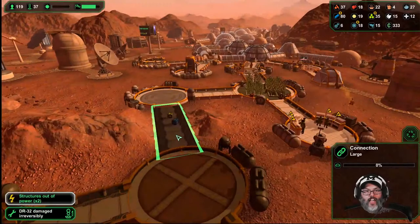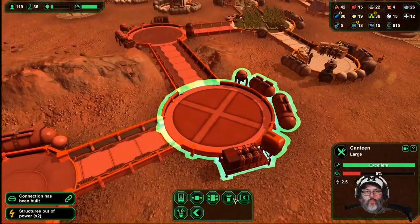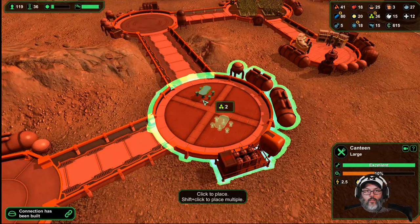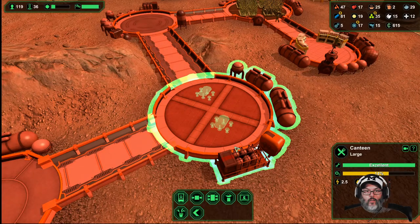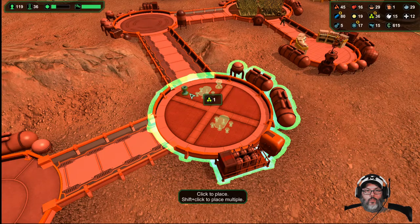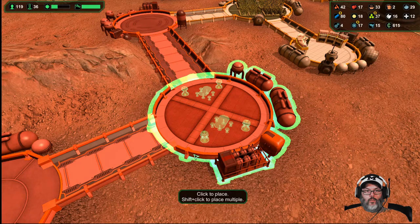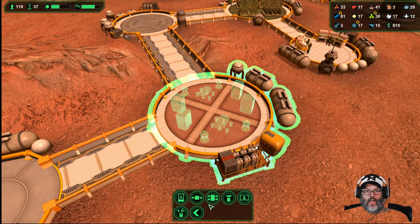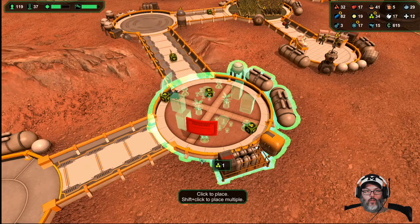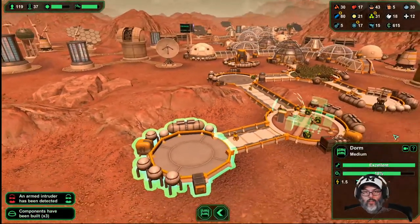Well yeah, we don't have power because they haven't built this yet — it's coming. Oh geez, all right. We're gonna go there, and we're gonna go there. There we are, and then we have another dorm over here.